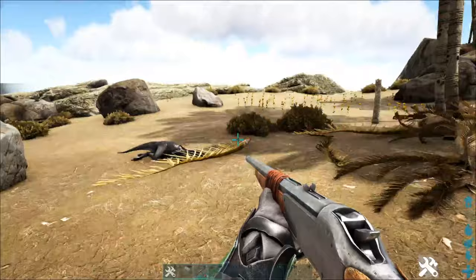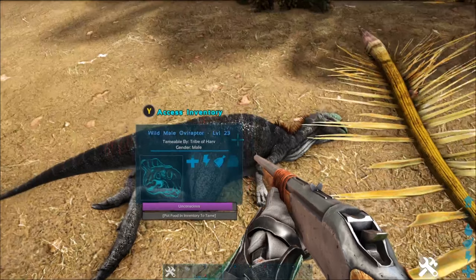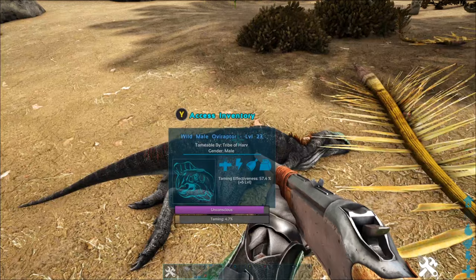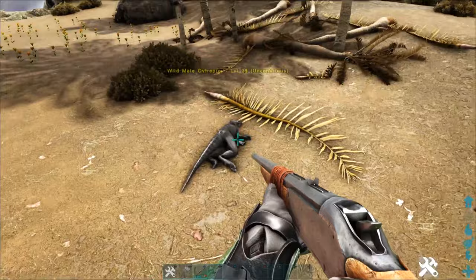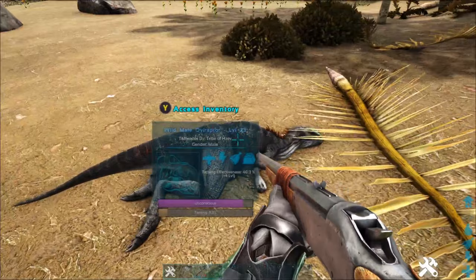I would highly recommend finding a low level one of these because the ability is going to be the same regardless, and taming a lower level is going to be easy and require less eggs. So what we're going to do is just fill it up with some Dodo eggs. You can see the Dodo eggs are going up a few percent — it's only about 2% per Dodo egg. Taming efficiency doesn't matter too much with these guys because there's only one real specific ability they have. Dodo eggs are a simple way to tame this guy. So we're going to wait for this dude to tame up and we'll be right back.